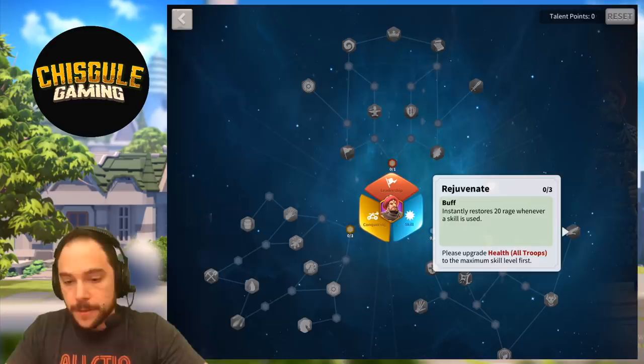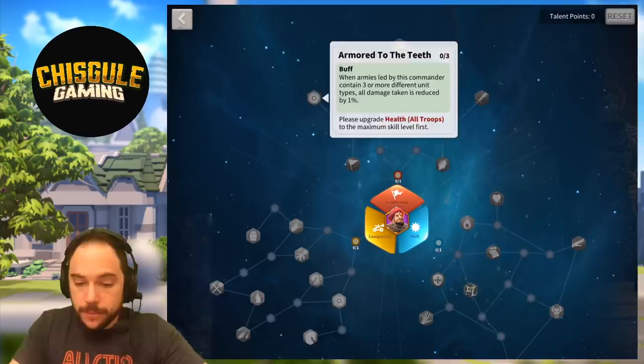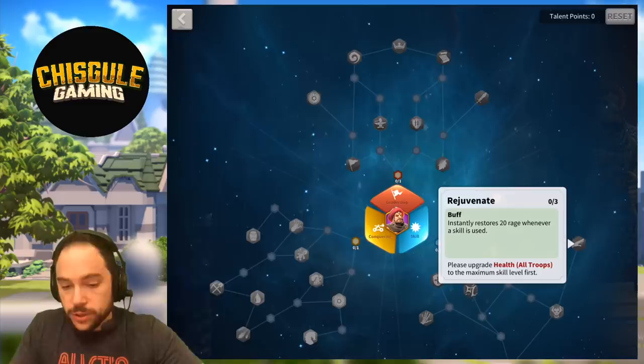One final build for open field combat is to make your way up to Strategic Prowess, up to Close Formation, rock a mixed army, and then get Rejuvenate. I think that's fine, but the full skill tree is probably more exciting to me.